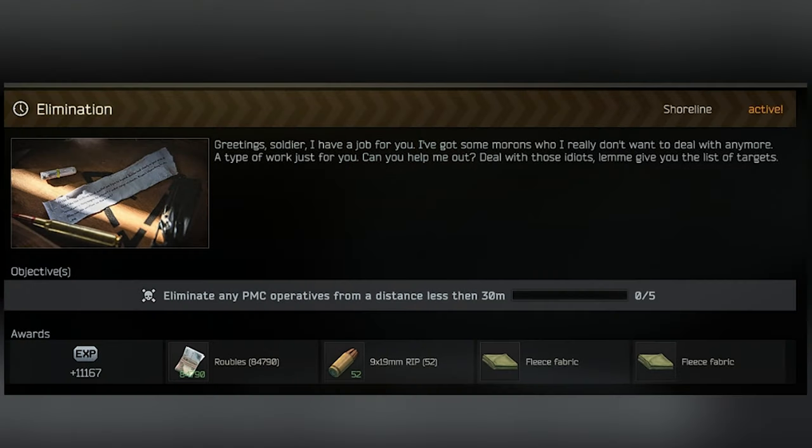The first type is Elimination. You have to kill a certain amount of Scavs or PMCs over different distances — under or over 30 to 50 meters — on specific maps like Shoreline or any map available in Tarkov.